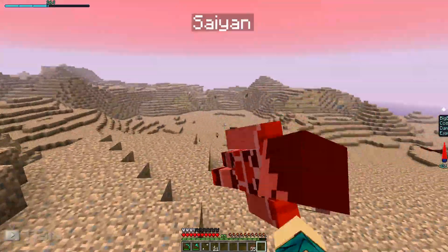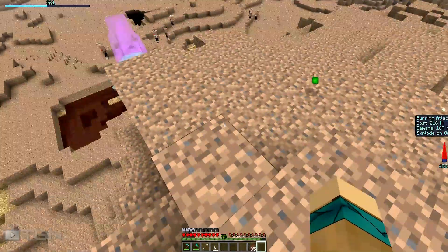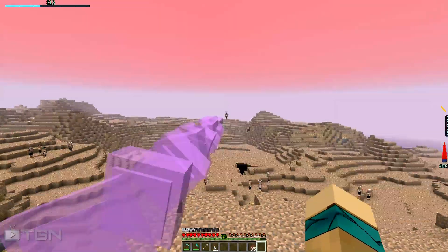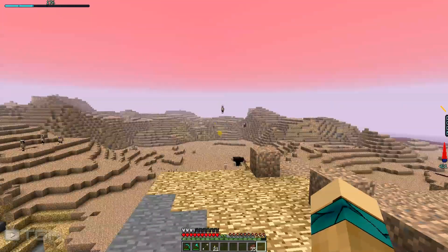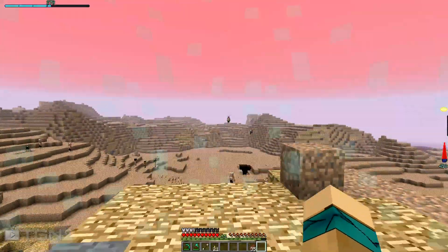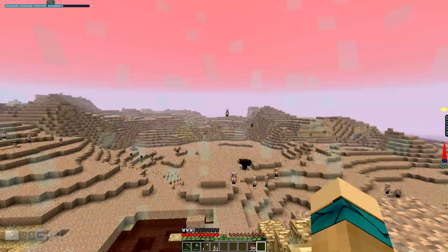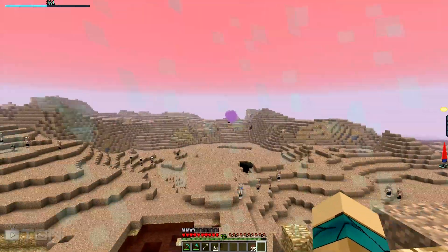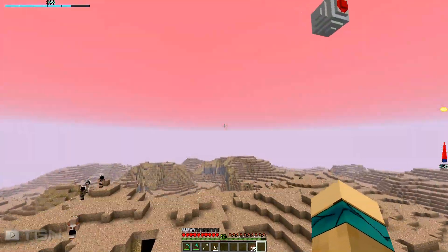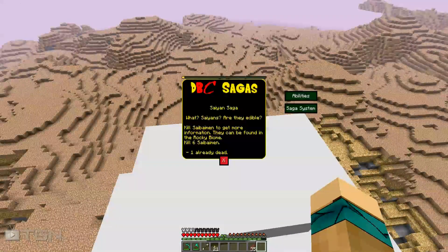Boom boom! That guy wants a battle — let's do it! I'll Dodon Ray you. What do you want? I can dodge. Dang it, my Dodon Rays aren't hitting him. You want some Kiai Kamehameha? Kiai Kiai! My attacks aren't hitting because he's glitching up and down. Let me fly atop my pod and check abilities.